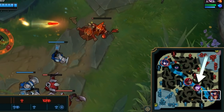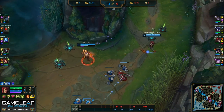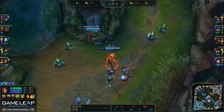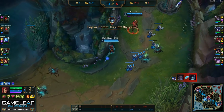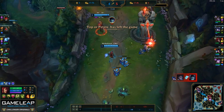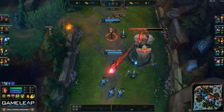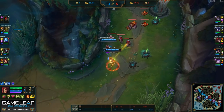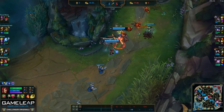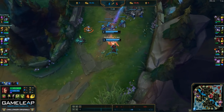I do see Morgana walking mid, so Jhin and I are already posturing up to continue pushing and threaten the Caitlyn under turret. Since we know Morgana's not here, Jhin and I are both going to walk up, and we do force a Caitlyn flash because Jhin has red buff and can threaten the root with his auto and W. I'm going to help Jhin push the wave and we're just going to continue applying more and more pressure, forcing the Caitlyn Morgana to sit under turret.